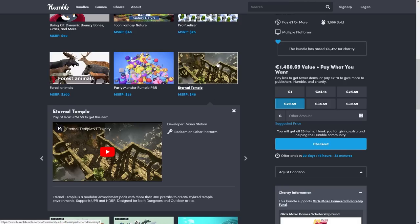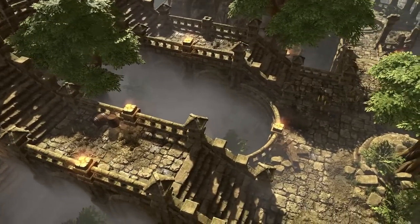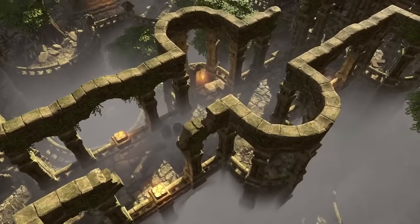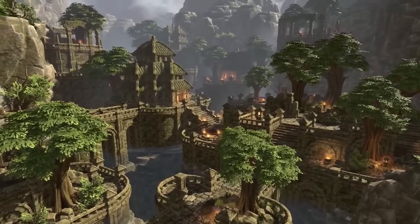Up next is a very realistic, very high quality temple — this one looks extremely nice, really gorgeous assets. Everything is really nice and modular, so if your game is inspired by Tomb Raider or Uncharted, then this would be the perfect pack.